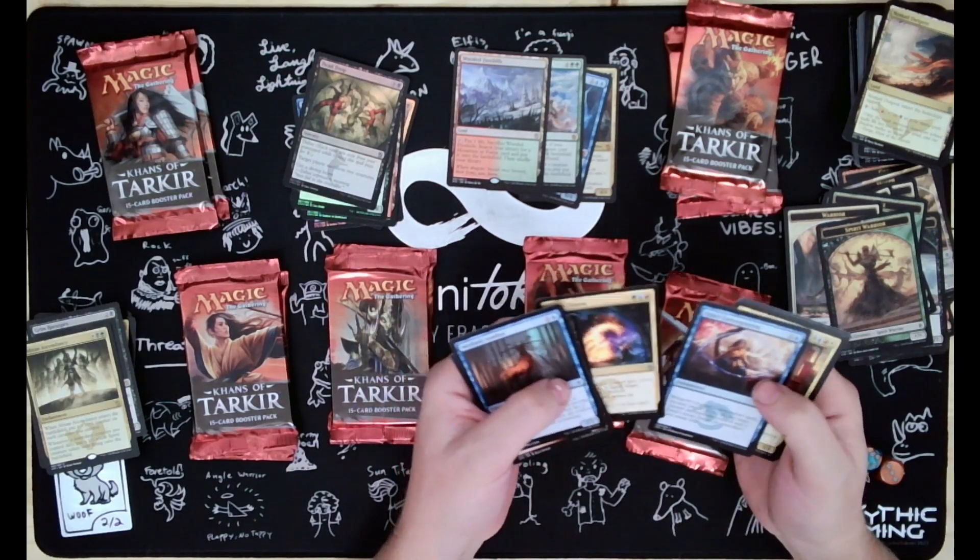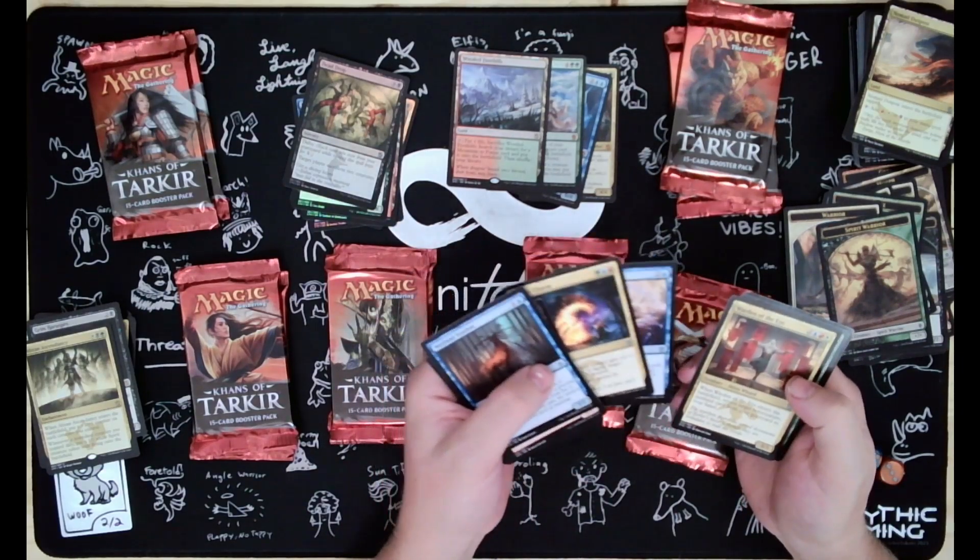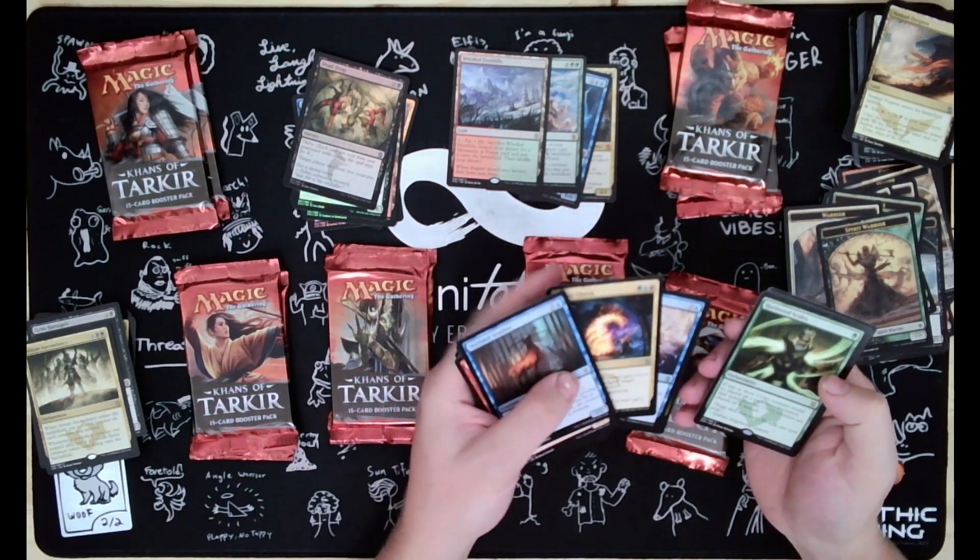Tamer Child, Quiet Contemplation, Warden of the Eye, Hardened Scales - that's a good card.